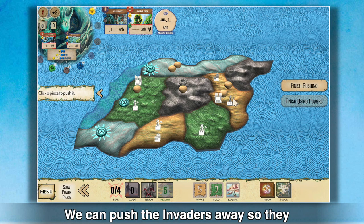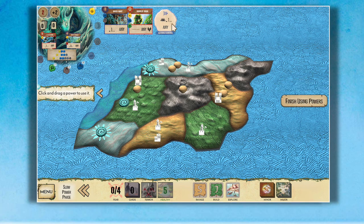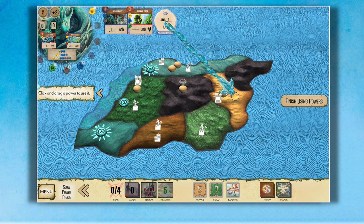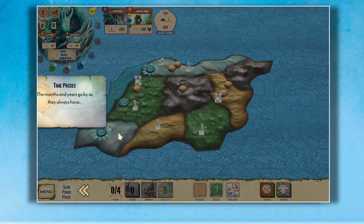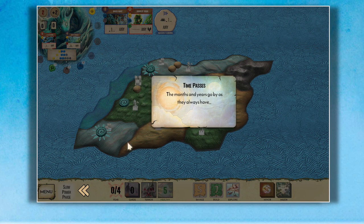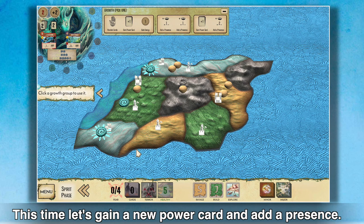We can push the invaders away so that they will deal less damage in the sands next turn. Each turn goes in the same way. This time, let's gain a new power card and add a presence.